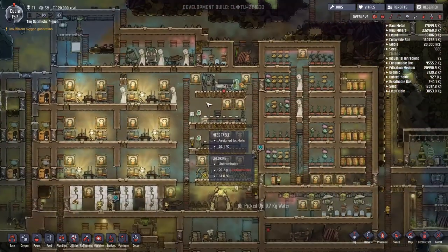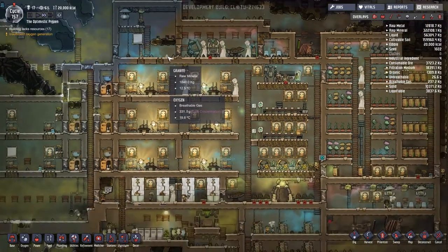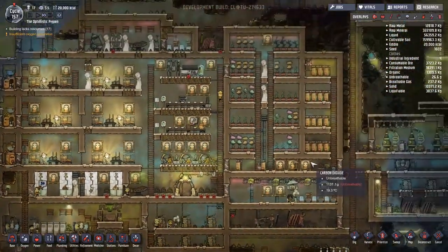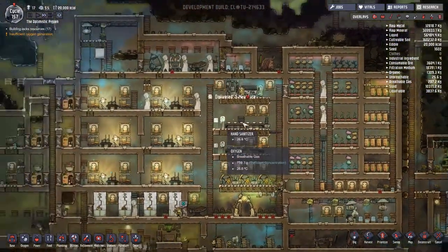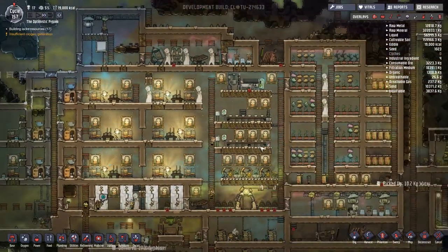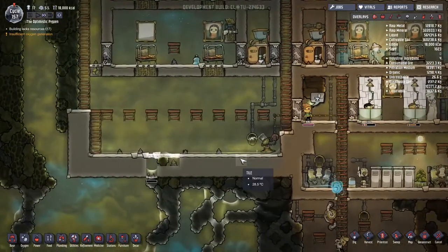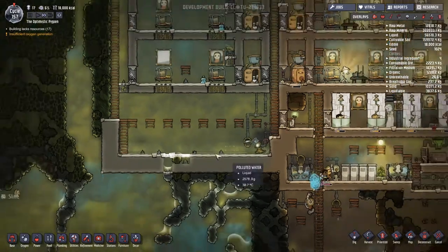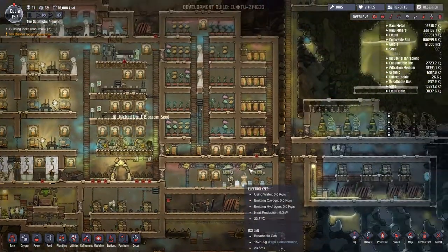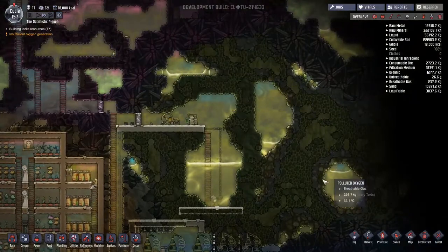Hey guys and welcome back to Oxygen Not Included Clay Space Colony Adventure Extraordinaire! My name is Twitchy and we are in the optimistic pig pen where we seem to have hit somewhat near equilibrium — we're ticking over quite nicely. We sometimes get a little food shortage message but that disappears almost immediately. We are short of polluted water, but that's something we can definitely live with. We have got a problem with algae, which we are going to deal with possibly by mining out this entire biome here.